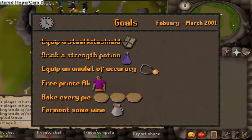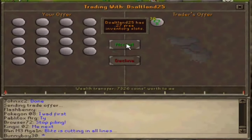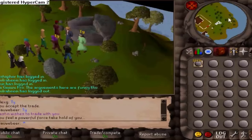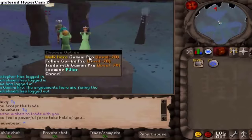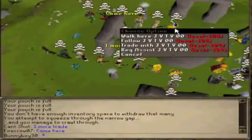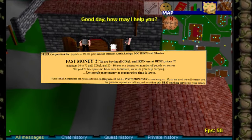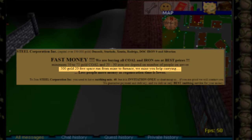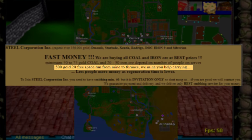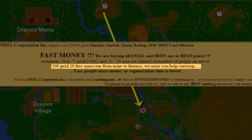Most people know about running, right? Nature rune running and law rune running were one of the most popular and easy money-making methods when you were really early level. But running already exists in the very first year of RuneScape. There's a picture from tip.it slash RuneScape asking for an ore running event — you simply get paid to bring ore to the smelters and then go back to the mine, grab some more, and bring it back.